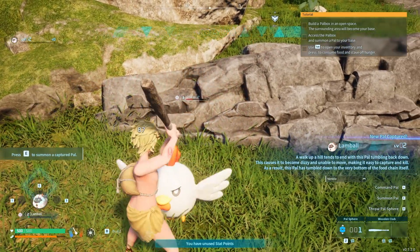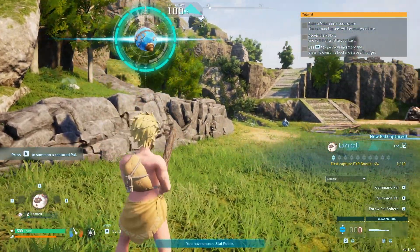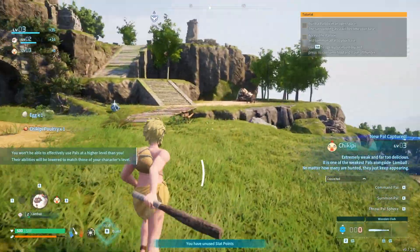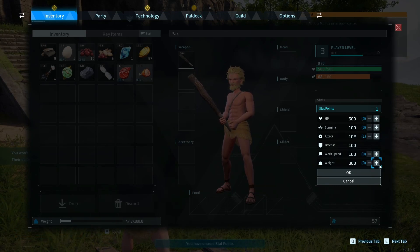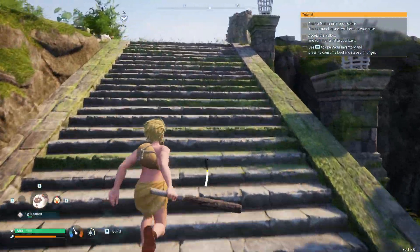Might as well grab this chickpea while we're here. Excellent, all right, off to a great start! Our next stat point we're going to put into our carry weight — I'm sure we're going to get heavy as we're collecting resources, so might as well make sure we can carry a lot more.